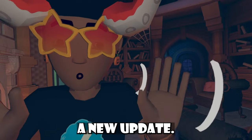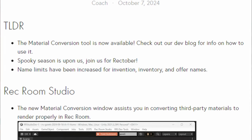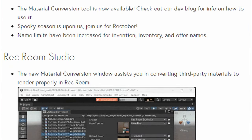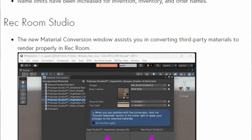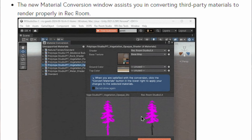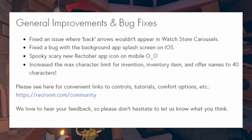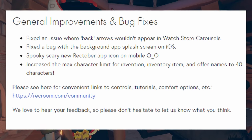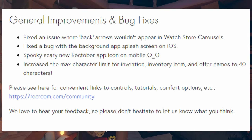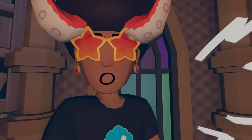For the Rectober 2024 update: the Material Conversion Tool is now available — check the dev blog for more info, I'll cover it in a later video. Spooky season is upon us for Rectober. Name limits have increased for invention inventory and offer names. The Material Conversion Tool helps convert third-party materials to render properly in Rec Room. Bug fixes include back arrows on watch store carousels, a background app splash screen fix on iOS, a spooky new Rectober app icon on mobile, and the max character limit for invention, inventory, item, and offer names increased to 40 characters.